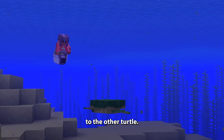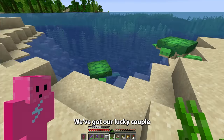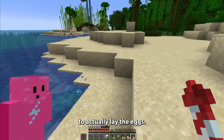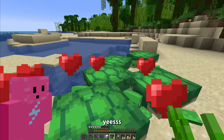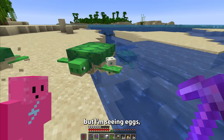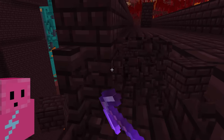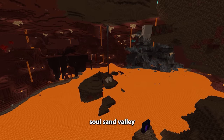And I went on a journey taking the turtle to the other turtle. The saying that turtles are slow is actually real. We've got our lucky couple right here. I think I'm going to have to wait for them to actually lay the eggs. Oh my gosh, I'm seeing eggs! And I'll need 14 stacks of nether bricks. Now I need to find a fortress in the nether that's in a soul sand valley.